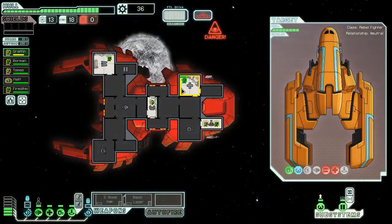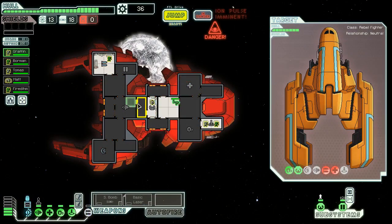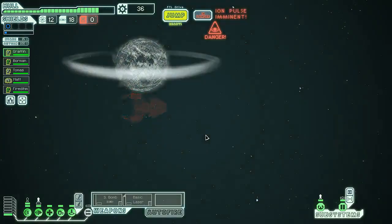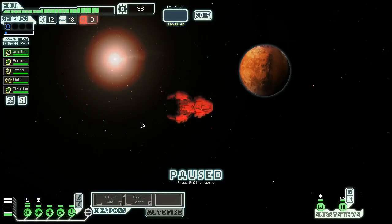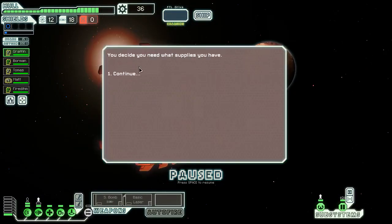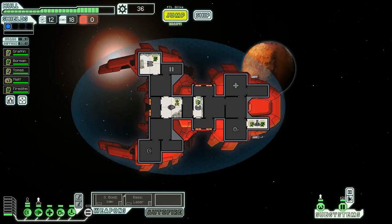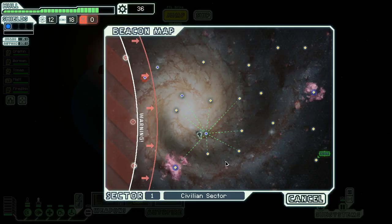We're gonna save it up in a second. Obviously I'd like to have some of our systems come back online before I jump to another sector. We should be able to make that happen — give it a second. Now's the perfect time to jump. We'll go over to this hub-and-spoke here. We're gonna respectfully decline their trade. I do want to pick up a second bar of weapon power because I think it makes sense to have bomb and laser going at the same time.